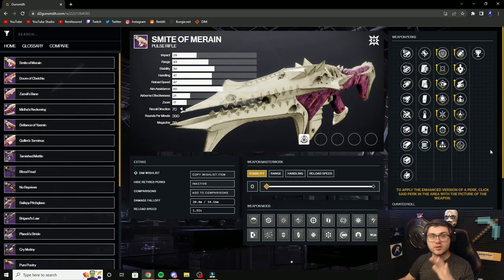Alright guys, in this one we're going to be going over the Smite of Marine God Roll, which is the Raid Pulse Rifle. Bungie has updated the API so we can see all the rolls, so if we just jump right into it, you can see that this thing does come with some hefty perks.